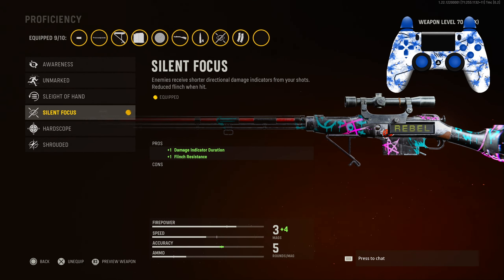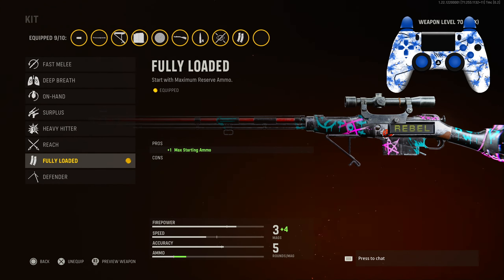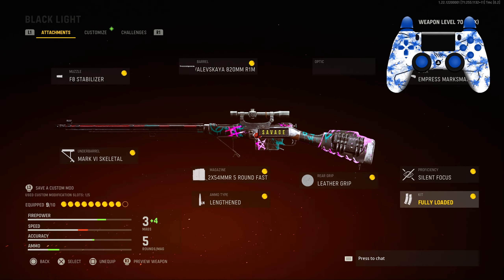For ammo type I chose Lengthened for bullet velocity. The rear grip we chose Leather Grip for ADS speed efficiency. The perk is Silent Focus for damage indicator duration and flinch resistance. For the kit we have Fully Loaded. If you guys are new make sure you like and subscribe so you never miss any blueprint videos or best class setups.